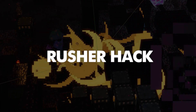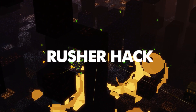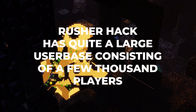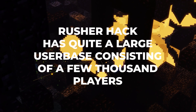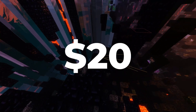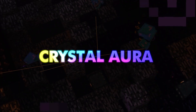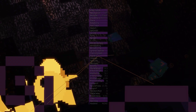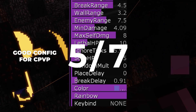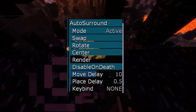Client Number 1: Russia Hack. To start off, this client seems to be a popular choice among Crystal PvP players. While it's definitely not the most popular option, it is still a very capable client. It is a paid-for client retailing at 20 US dollars. The default GUI key is P. Crystal Aura: the module is decent and is customisable enough to work on most servers — 5 out of 7. Auto Surround: this module has a lot of settings and works flawlessly — 7 out of 7.